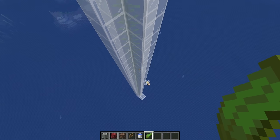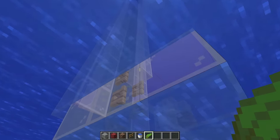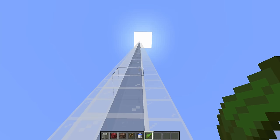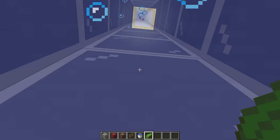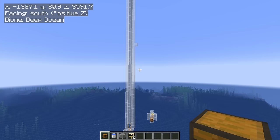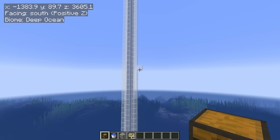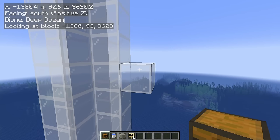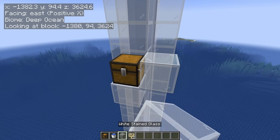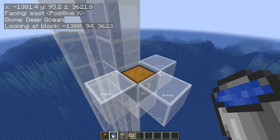This converts all the water into water sources, which we need for the bubble column. Once you get to the top, jump down — you won't take any fall damage in the water — come back to the platform, and break the very bottom kelp block. That will create water sources all the way up and the kelp will float to the top. Test it by jumping in and you should be zoomed to the very top. Next, on the villager side of the bubble column, place a block at Y93, then a chest on top of that block.